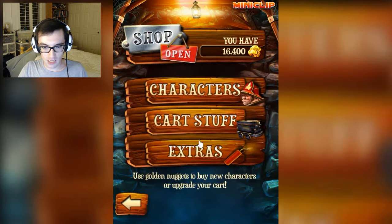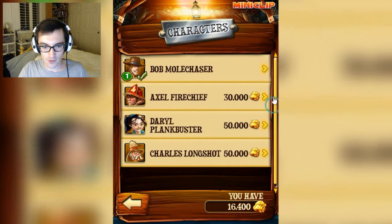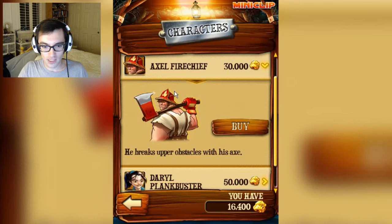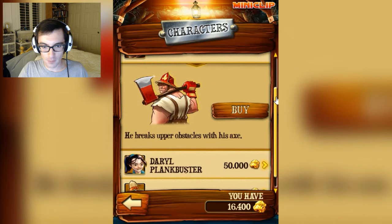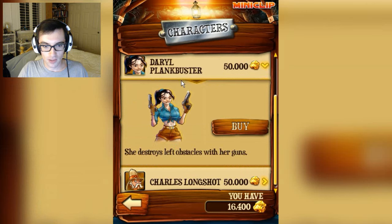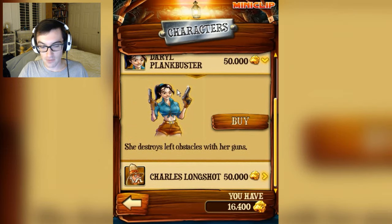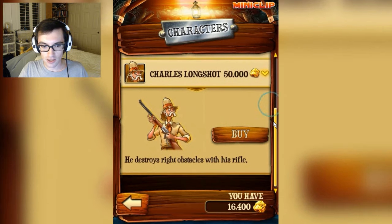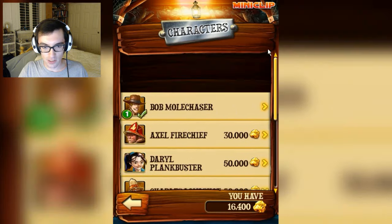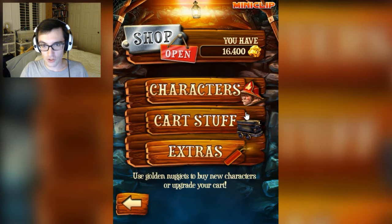We've also got a shop, so we can get a bunch of stuff. We can unlock characters — there's quite a few. This guy breaks upward-facing obstacles on the tracks. Daryl Plankbuster destroys obstacles that face the left, and Charles Longshot destroys right obstacles on the track. Because there's top, bottom, left, and right obstacles that we have to avoid, which are wood-based.